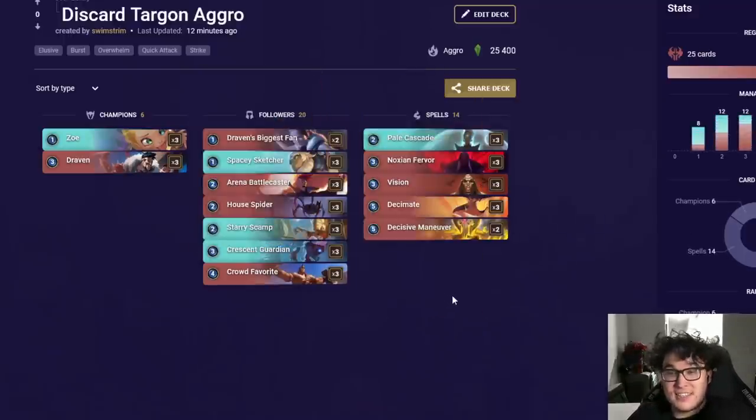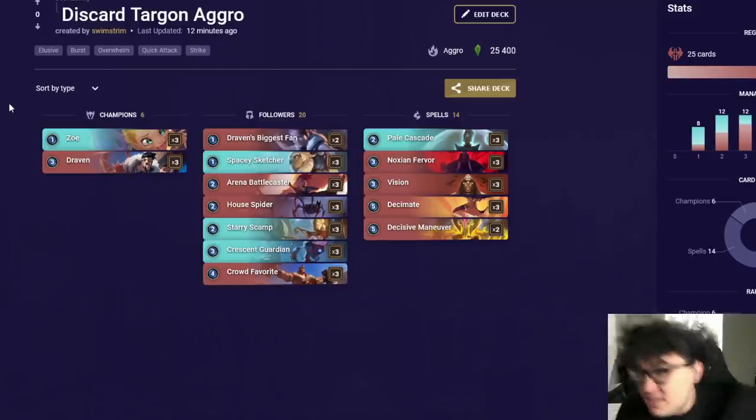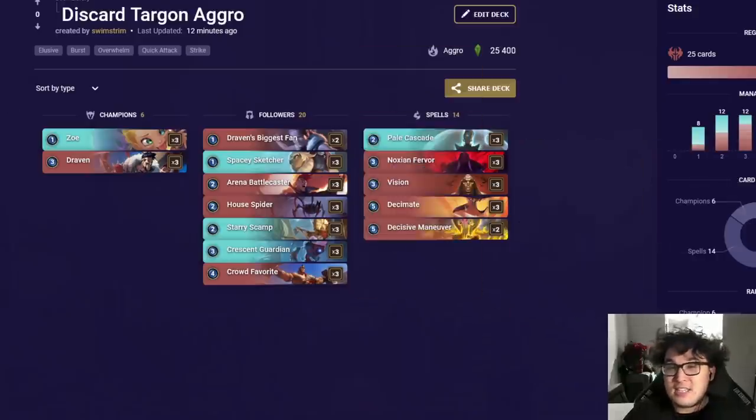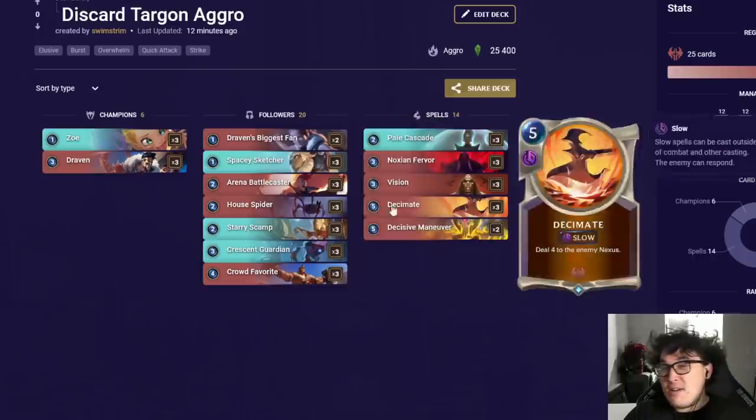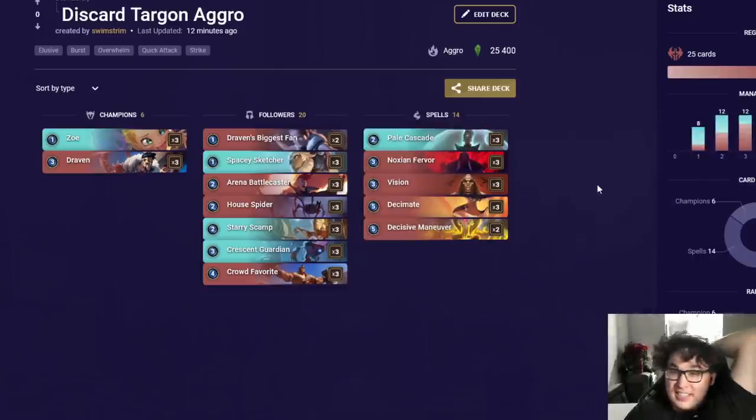A little further down we've got Targon Discard Aggro and Butterfly Fiora, both coming in at 54%. Targon Discard Aggro has gone through a lot of versions — this is currently what I feel would be best for this archetype. There was a bug listing it as Targon Overwhelm, but this is not Targon Overwhelm — that's a different deck using Darius. I think this deck is a little bit better. It's a super aggro deck, kind of like the PnZ version of discard, except using Spacey Sketcher, Starry Scamp, Zoe, and Crescent Guardian as tools.